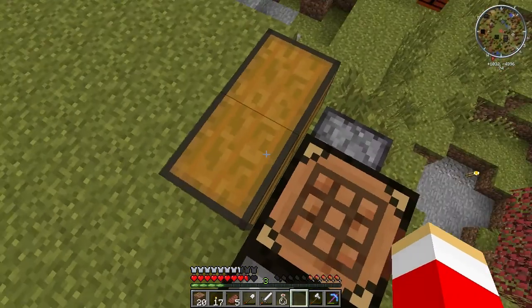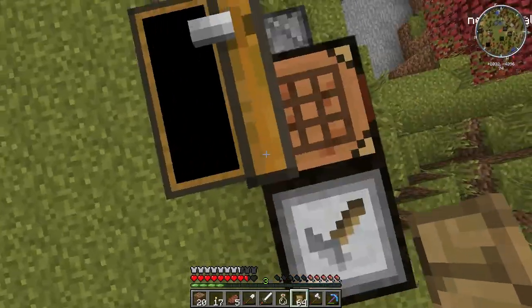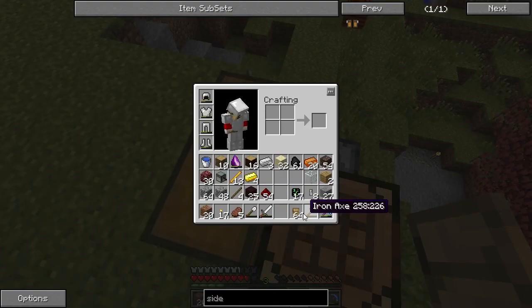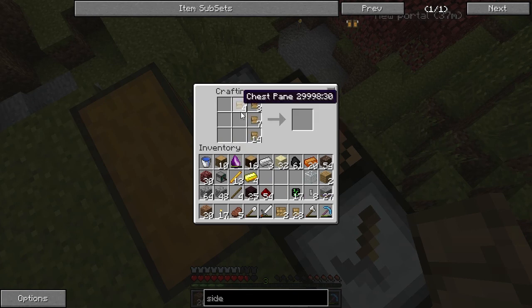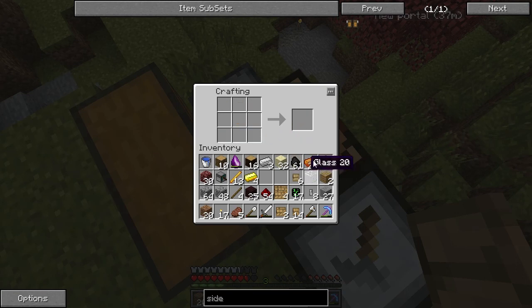We got eight chest locks from that. Now we need a large chest panel. I need a few of them. We put the chest panels in the four corners and iron in the middle, chest lock in the middle — wait, the other way. There we go, we got the side chest. Throw that on there and it's ready to assemble.